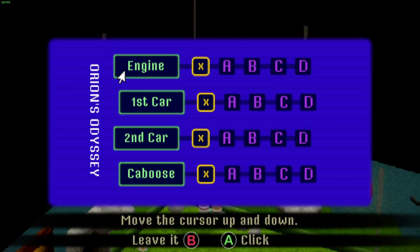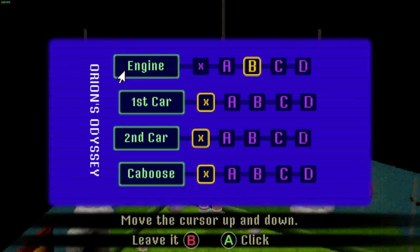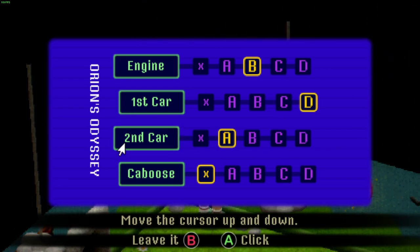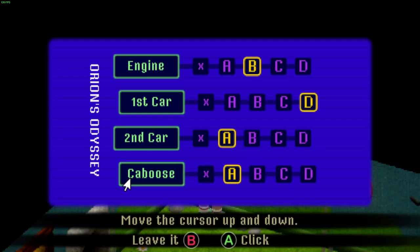We need to change and move some things around, and I did write this down because this was a little bit of an arse. So what have we got here? Engine needs to be B, first car needs to be D, second car to A, and caboose car to C.